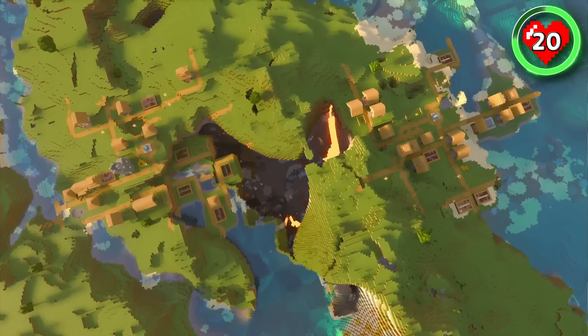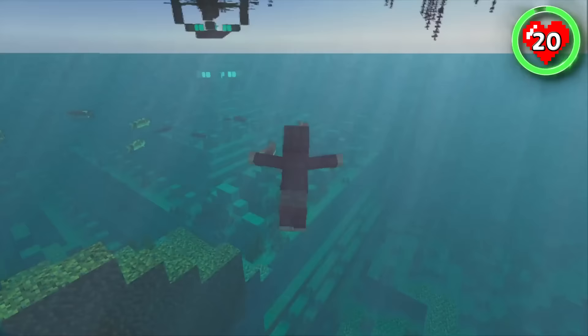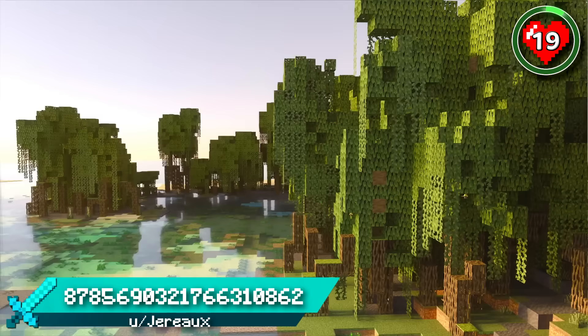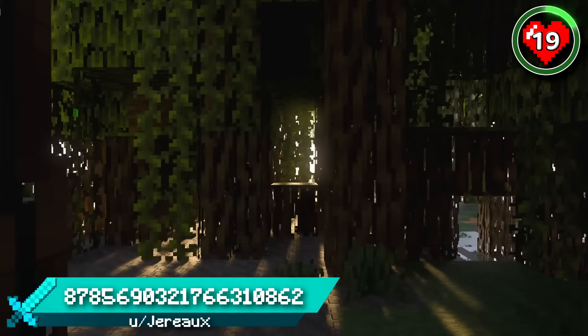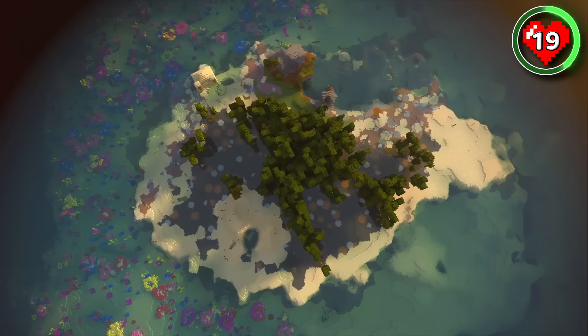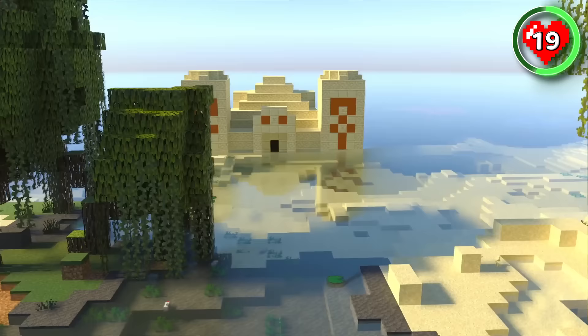Once you're done turning these villages into a town, head to the coast where you'll find an ocean monument within jumping distance. You've been sending in a load of comments asking for mangrove seeds, so here's an interesting one for you. It's a small mangrove island spawn in the middle of the ocean. If that wasn't unique enough, it's even got a desert temple floating in the water for you to loot and call home.